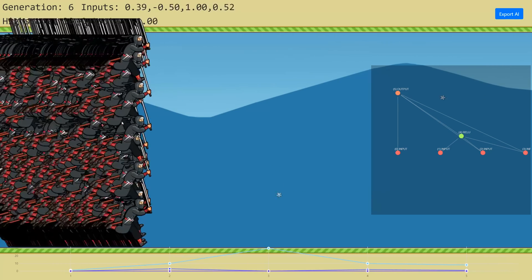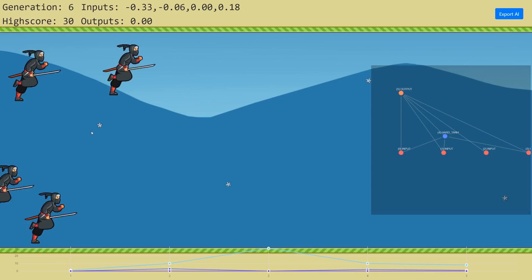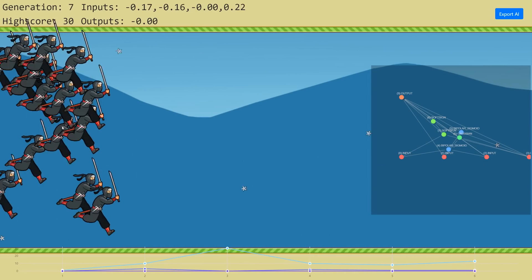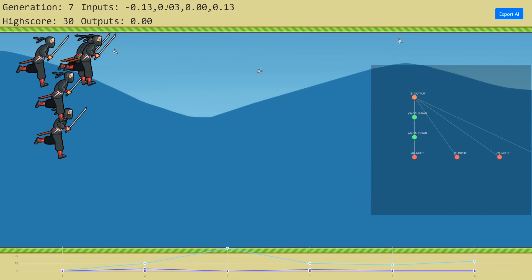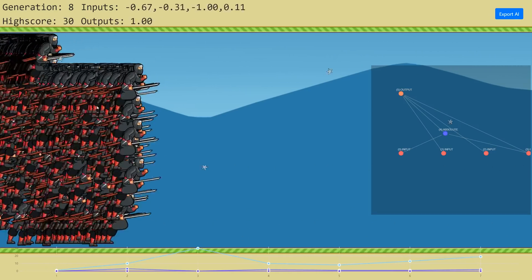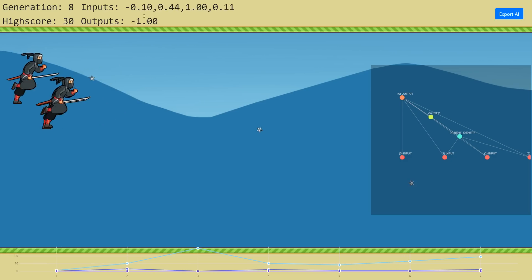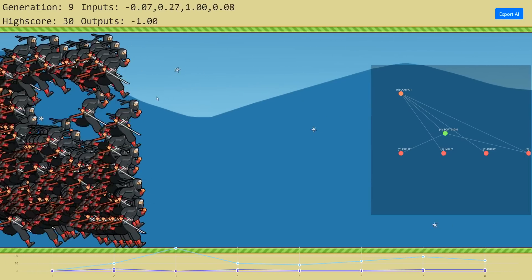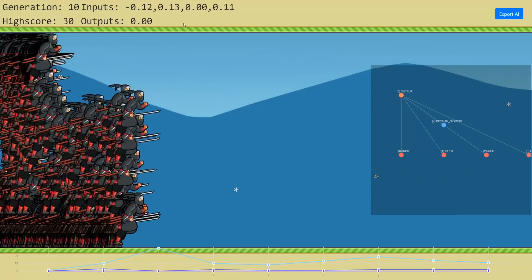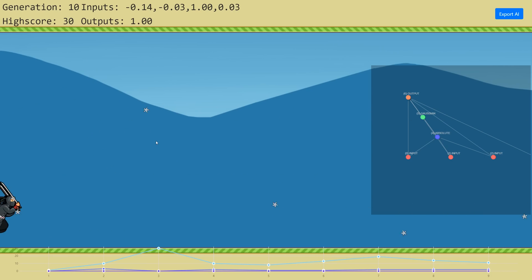Now let's talk about how the training actually works. At the very top we have the generation number. Every time all of the AIs have died, it goes on to the next generation, and hopefully they're a little bit smarter — this is the seventh generation. Once it gets to really high generations, we should be seeing some really cool stuff. Over to the right, we have the inputs. There are four pieces of information being fed to these ninjas — we're showing the information of the rightmost ninja currently alive. The first input is the height difference of the ninja star that's closest. If it's at their feet, the height difference is zero; if above them, it's a negative number; if below, a positive number — and that number changes based on how far away it is.